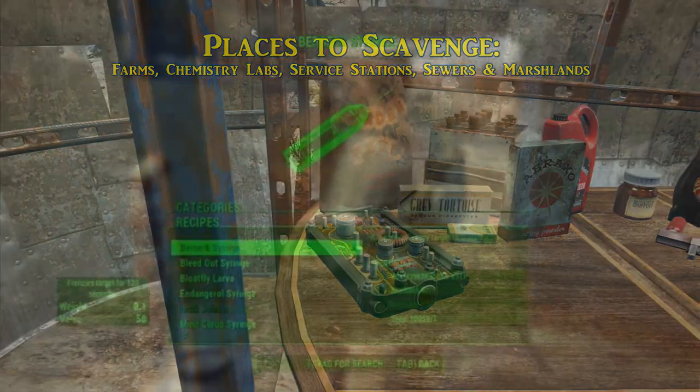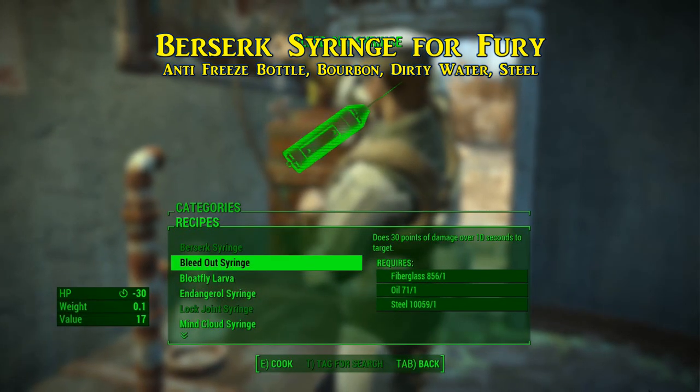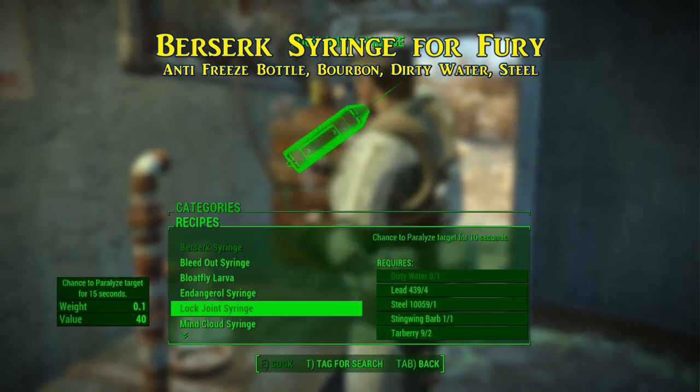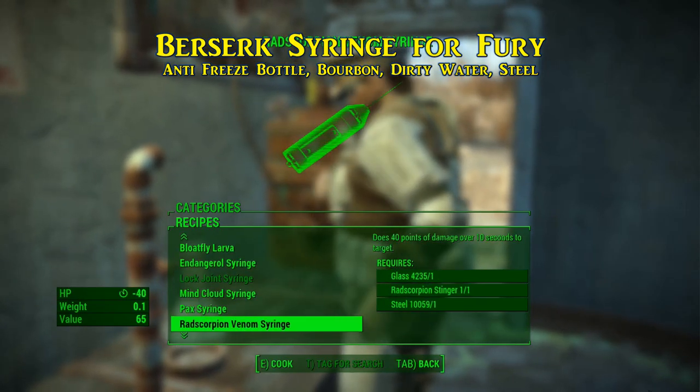A side note here: for the Berserk Syringe in the Syringer Ammo category, we won't go over everything the Syringer can do, but we'd like to mention that the Berserk Syringe in particular is specific for making Fury. If you want to make your character furious, keep an eye out for antifreeze bottles, bourbon, dirty water, and steel — that's all you'll need to keep track of. We will cover the Syringer itself in a separate guide.